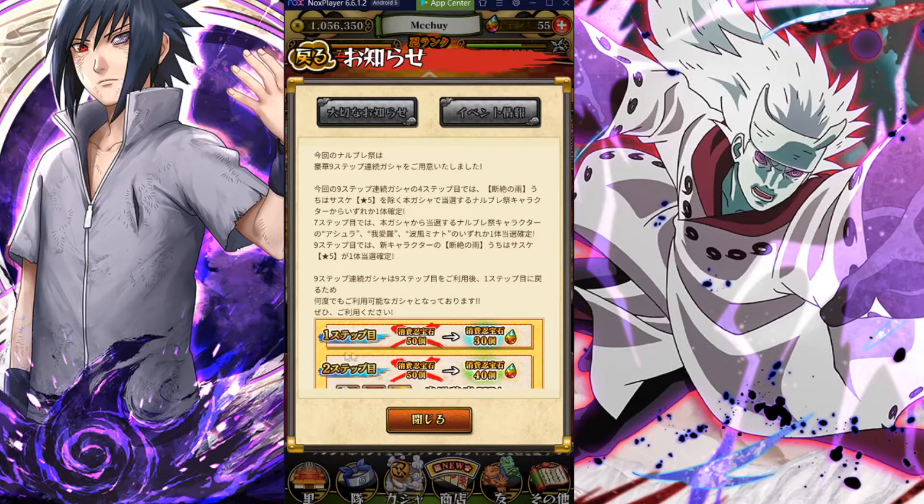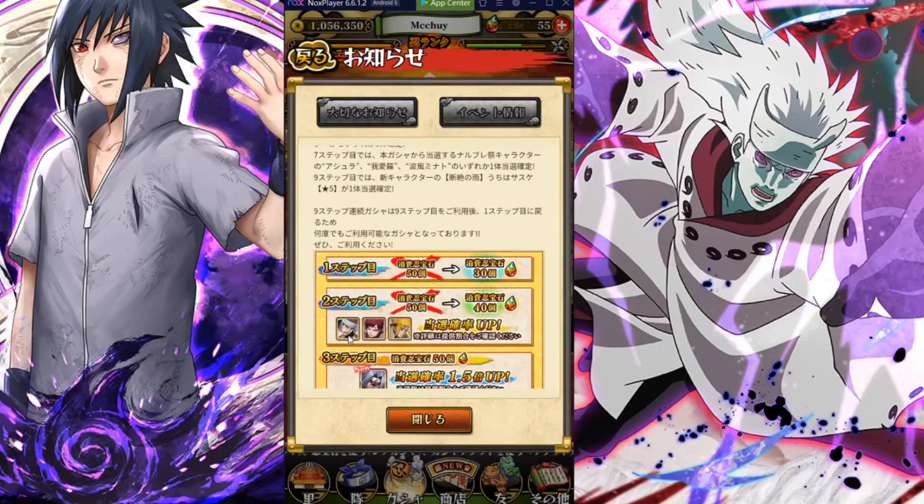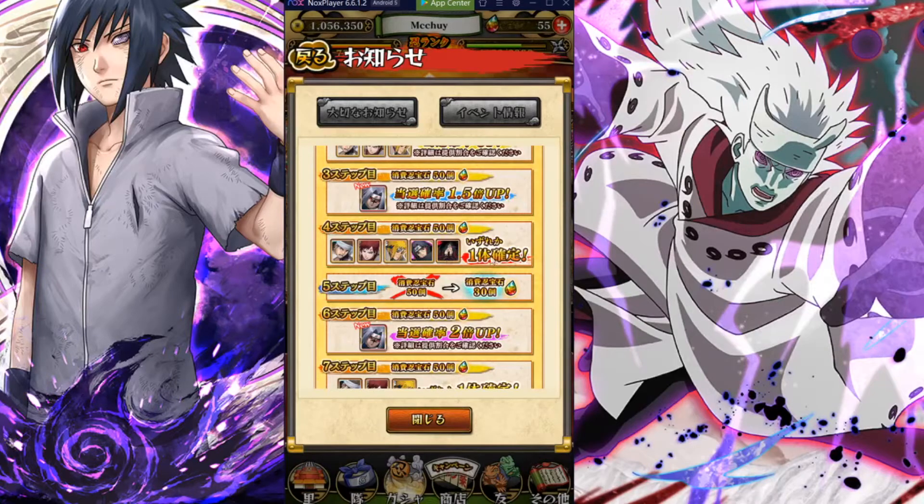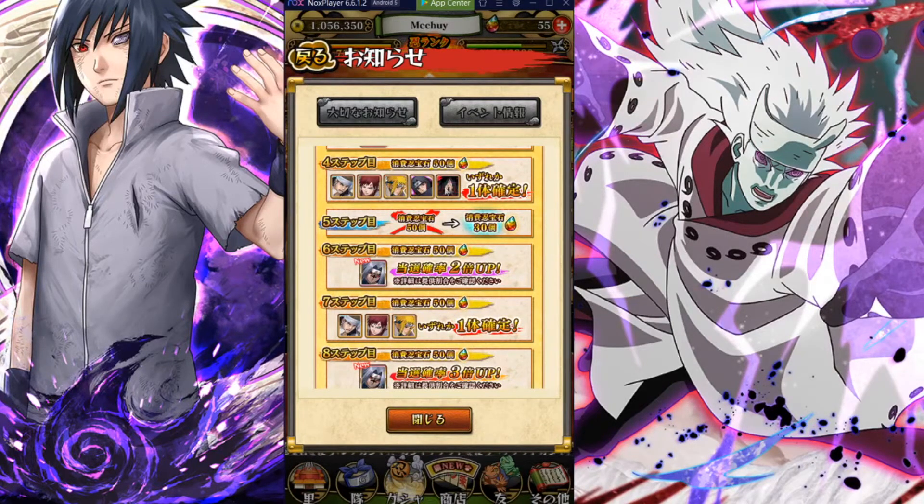First step: third ninja pearl is not in special. I can see Gaara, Ashura, and Minato — Ashura and Gaara are really good, the best units to get from that step; Minato is also good but not quite as strong. They are at rates-up, and that's a 40-pearl step. The third step is a 1.5x rate-up for the new Sasuke at 50 pearls. The fourth step is a guaranteed step at 50 pearls with five units; the best two are Ashura and Gaara.